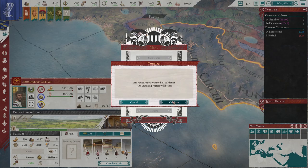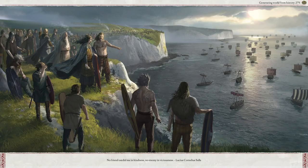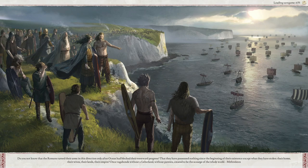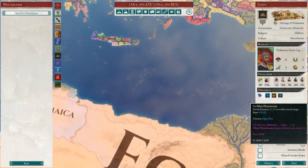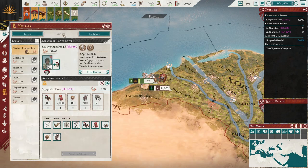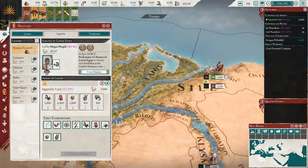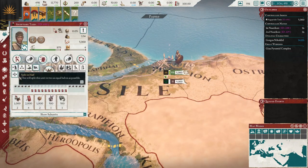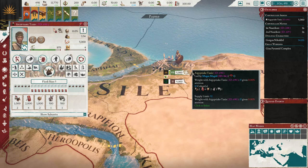Now we're going to come to one of the countries that starts with a legion. We're going to make Egypt. Military. Legion. We have one. We can only have one at this time. You can add a commander, which is interesting. I think when you click here you can create a new unit from it.